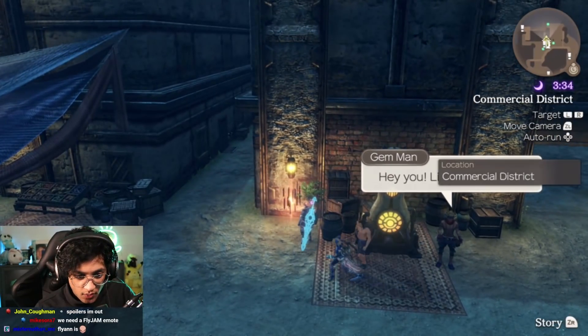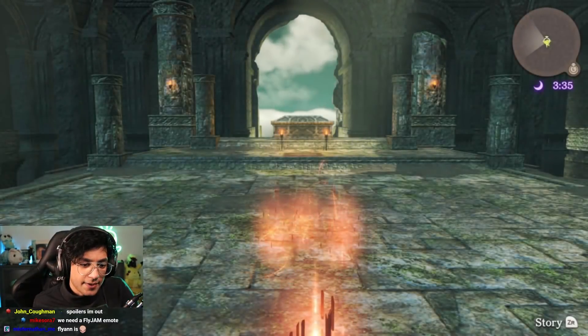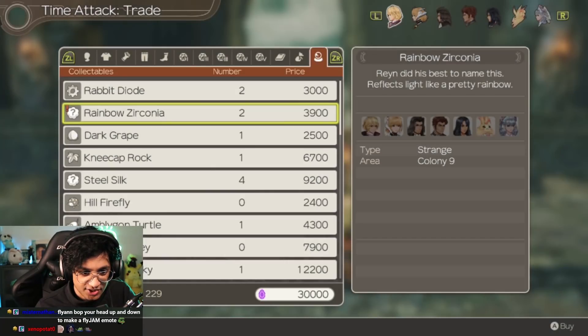For this video we're going to use the quest called Collection Quest 3 from Colony 9. Once you've got that accepted, enter the challenge portal here next to the gem stall in Colony 9. Now head over to the Nopon Sage and select Trade Items. For this example we buy two rainbow zirconiums to complete Collection Quest 3.